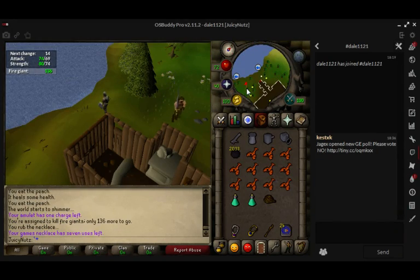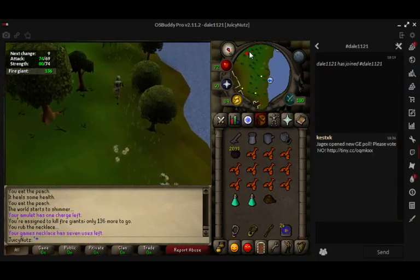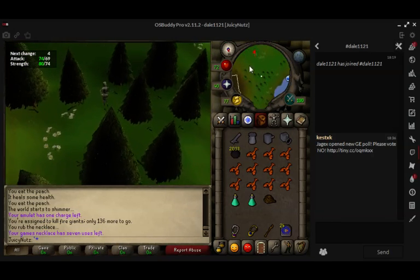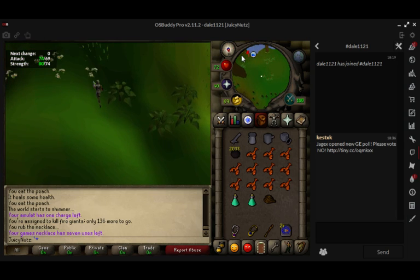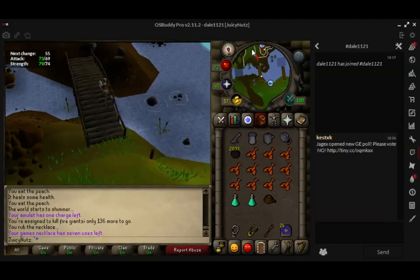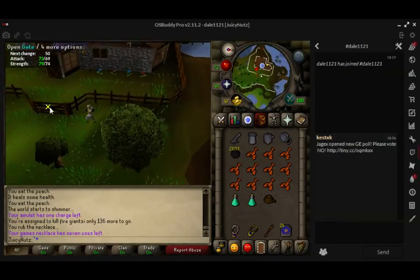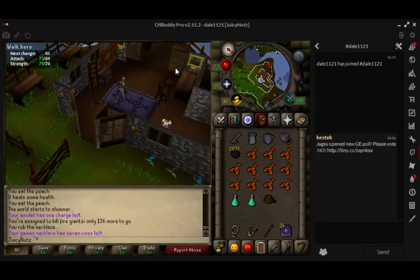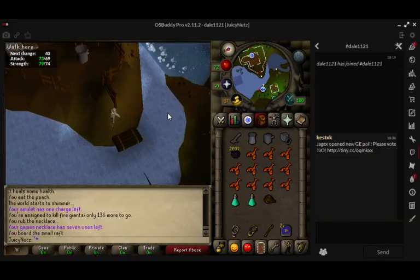Once you're there, you just want to go south. Keep going south. And then you go through, you open the gate, you board the log raft and fly down.